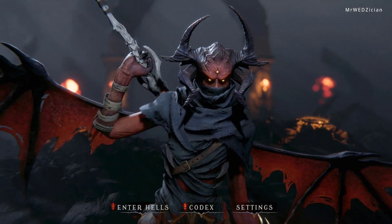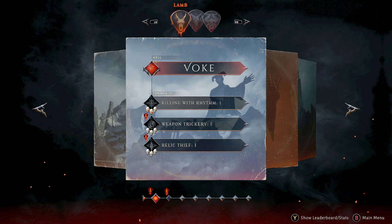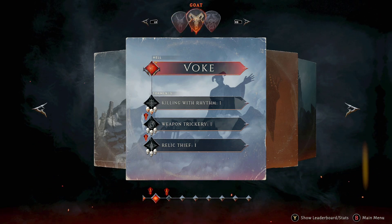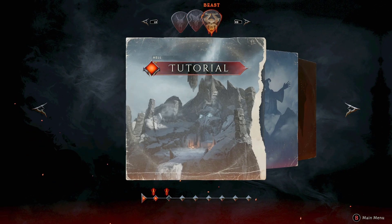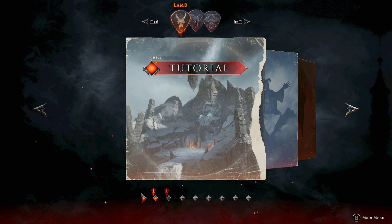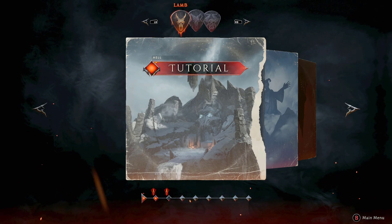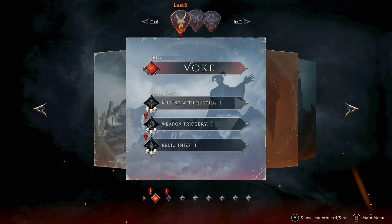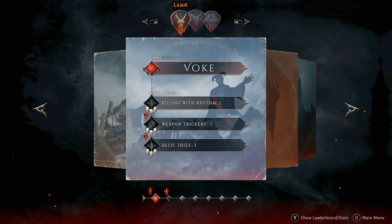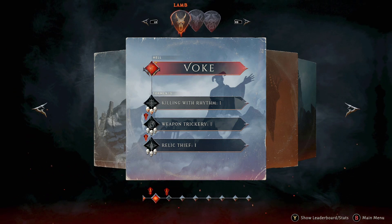If you are just starting the game, there is no reason to make it hard on yourself — just play on the lower difficulty. If you look up here you can see Lamb, and you also see Goat, and you also see Beast — those are the difficulties. Lamb is going to be your lower difficulty. If you go through it and feel like it's too easy, then you can move on to the next one. Stick with the lower difficulty so you can learn the game, and once you get good enough and want to go to the higher difficulty, just go for it.